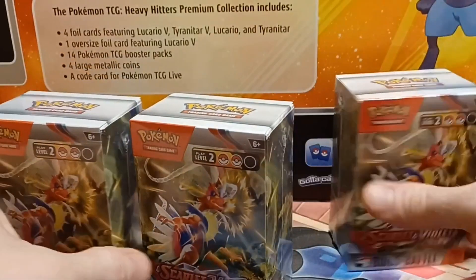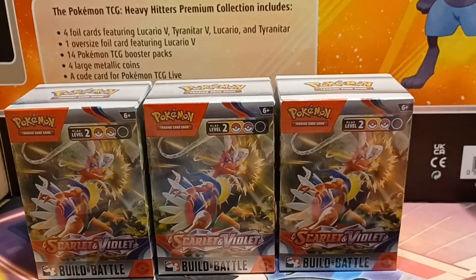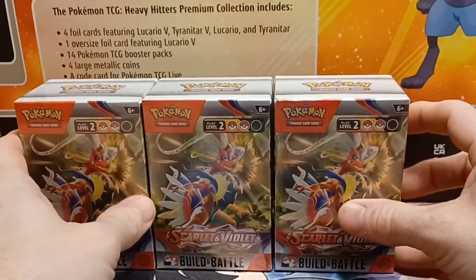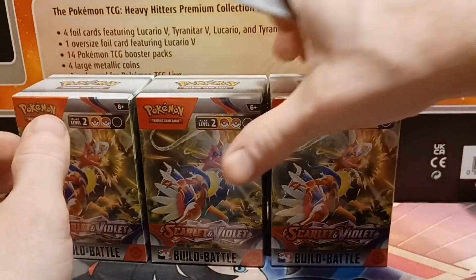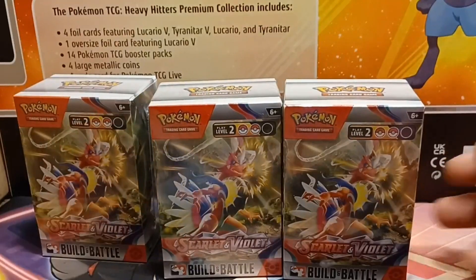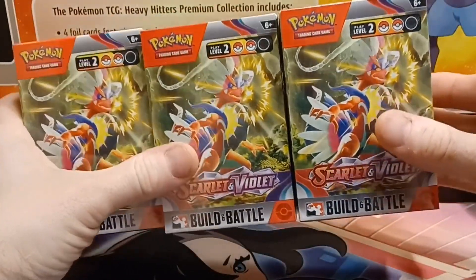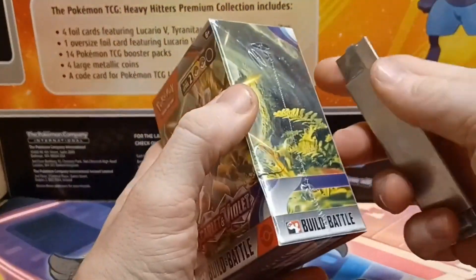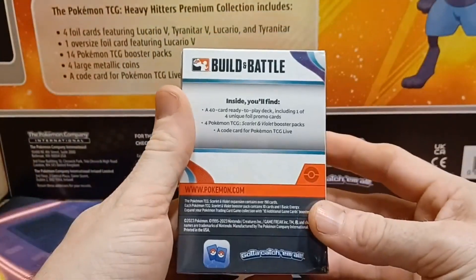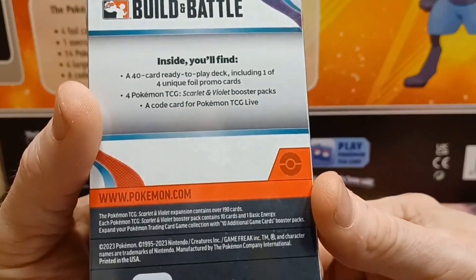I do have a few of these here — I've got three, and I do have a couple more, just in case I don't know how many I need. Hopefully if all goes well we can pull the two that I need in the first two boxes and be done with it. I do have more though if it takes more than three. The regular Build and Battle boxes come with a 40-card ready-to-play deck along with one foil promo card.